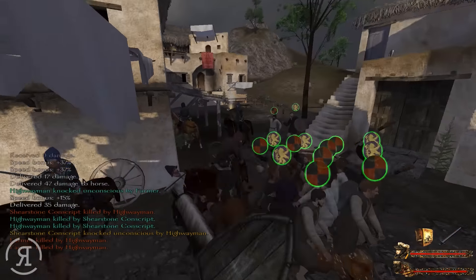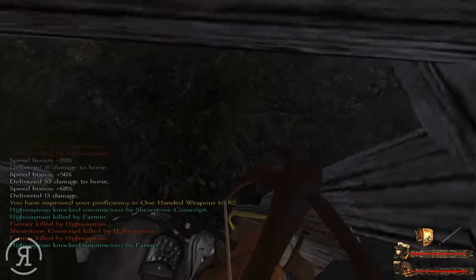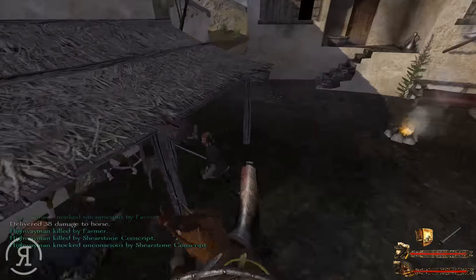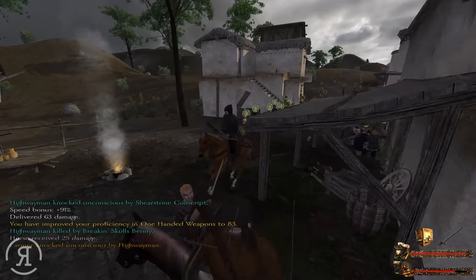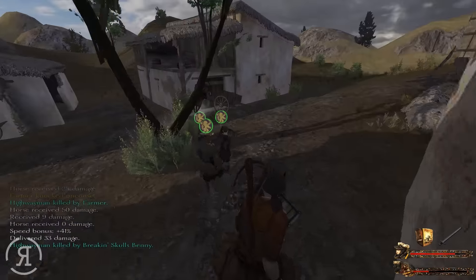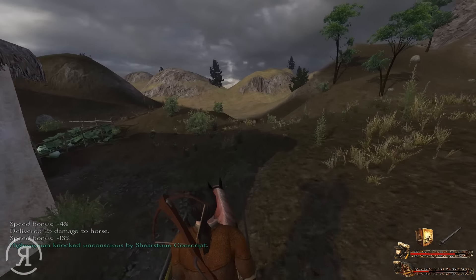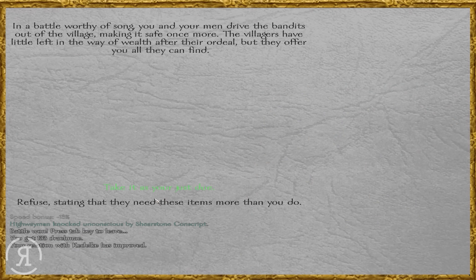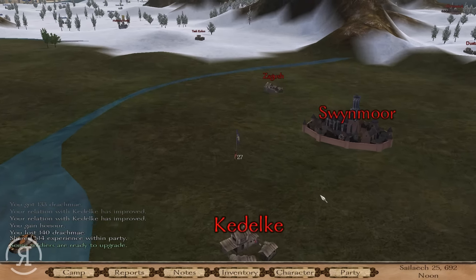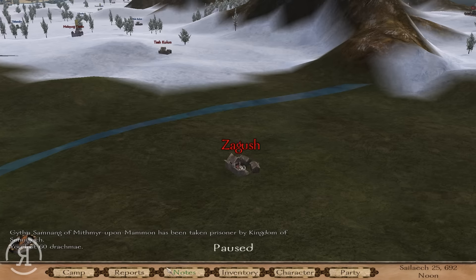We do have quite a lot in power strike so hopefully I'll be able to deal some significant damage. We seem to be dealing quite a lot of damage right now. That reminds me — we are a slave trader, so I'm actually going to try and find a blunt weapon, because a sword will not do for taking people prisoner. Our Shear Stone conscript was able to knock one unconscious — that's wonderful. We don't actually get to keep the prisoners since we were helping a village, but we did gain quite a few relations and more units as a result.